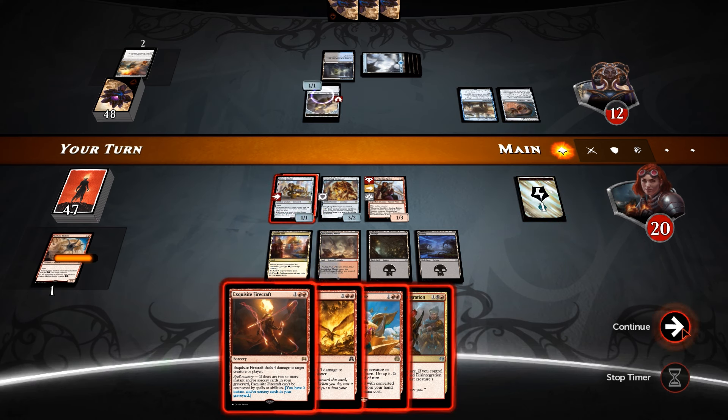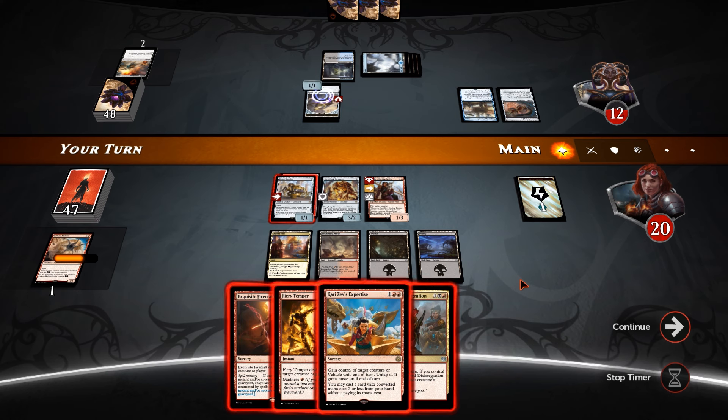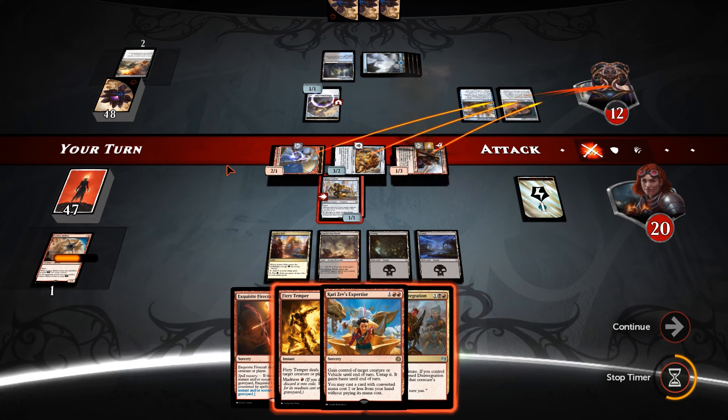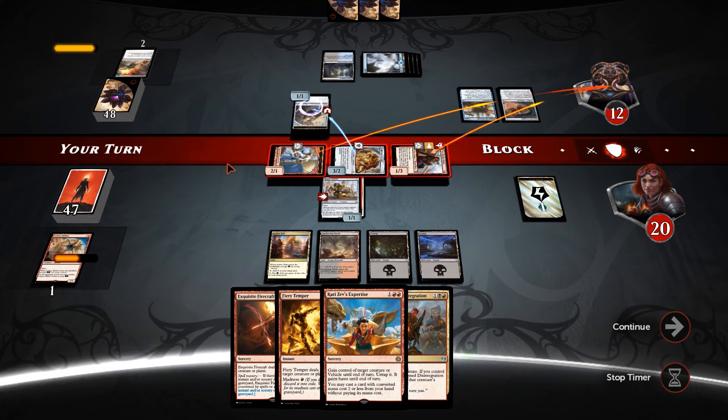Still going to swing in with everything I think — maybe not the Bomat Courier, I don't know if it's worth the trade there. He has Metallic Rebuke open as well, so we've got to be aware of that. I think we won't attack with the Courier — he's just as likely to block the 2/1 token anyway. If he wants to take four, that's fine with me. He blocks the Scrounger instead, wants to preserve his life total.